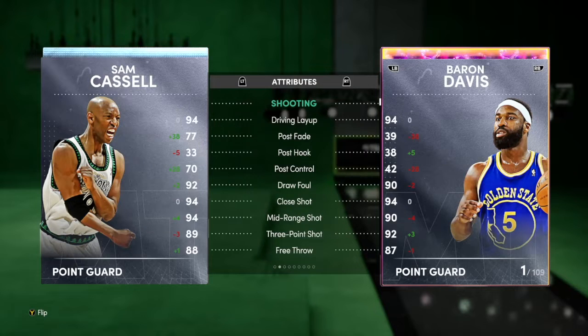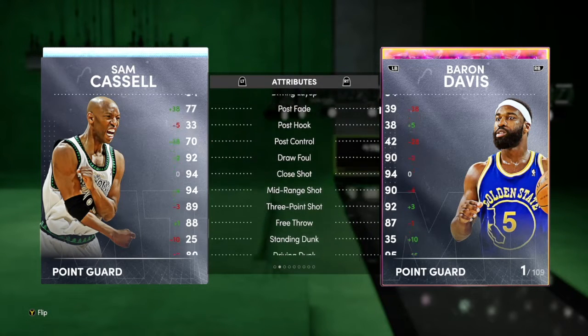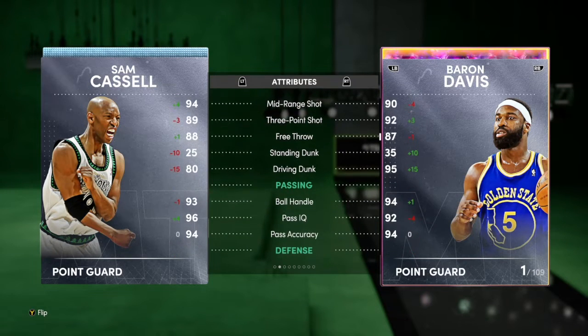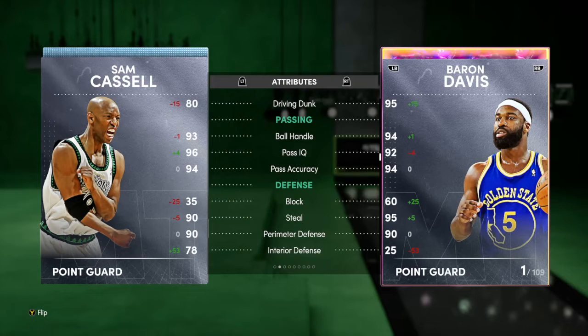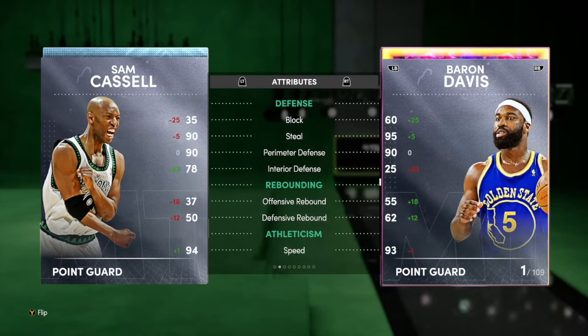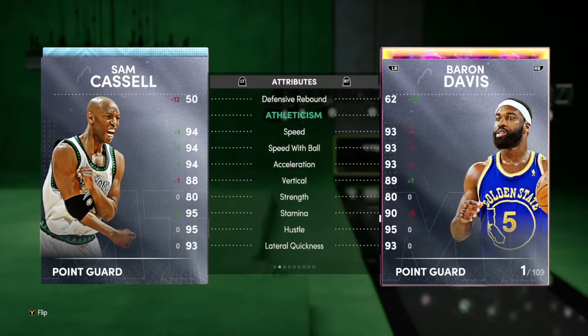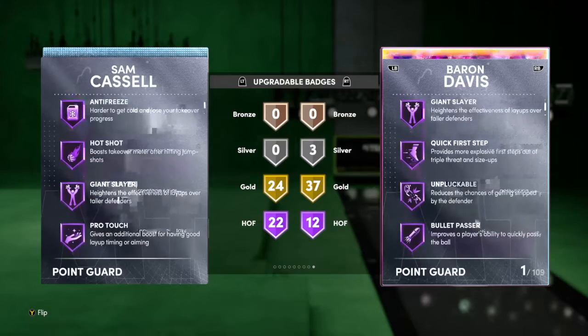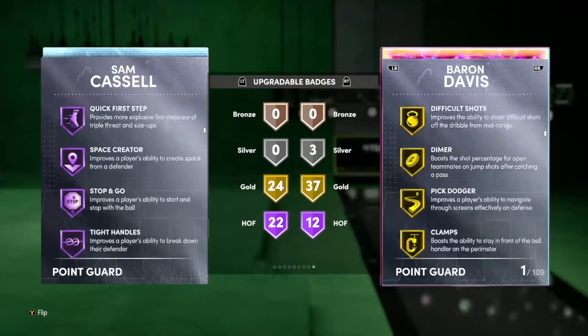Next up, Diamond Sam Cassell — 6'3, 93 defense. Comparing him to a Galaxy Opal, he's actually better than Baron Davis — 92 draw foul, 94 mid-range, 89 three-ball, 80 driving dunk, solid passing and ball handling, 94 speed. He has 22 Hall of Fame with gold — Hall of Fame dimer, quick first step, gold clamps. I said it in previous videos: they need to update Baron Davis — there's no reason a diamond has more Hall of Fames.